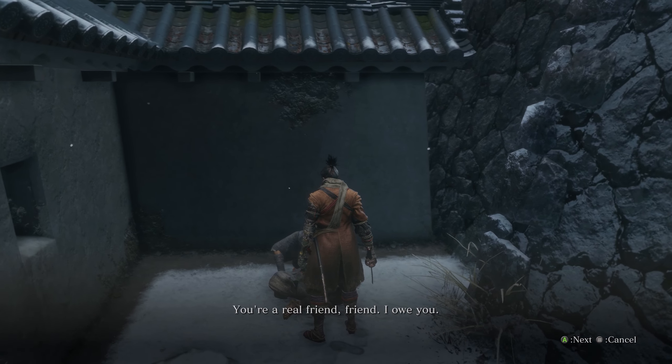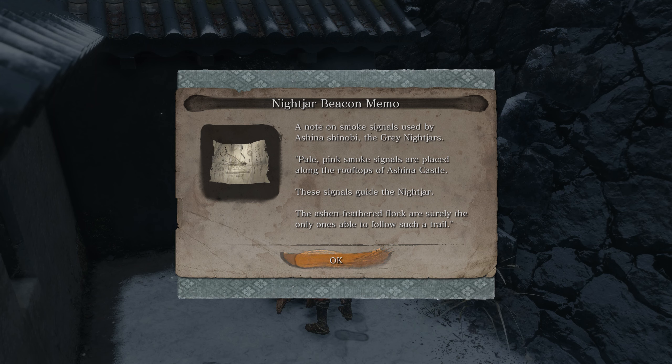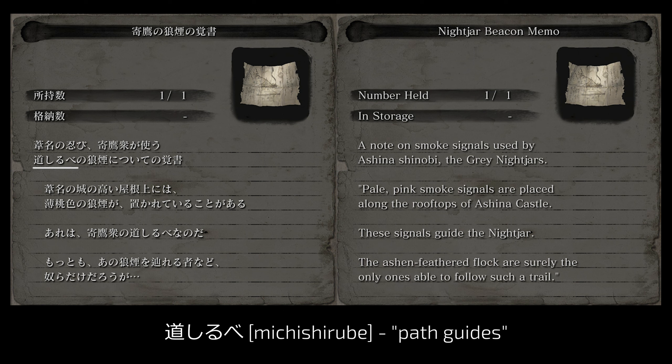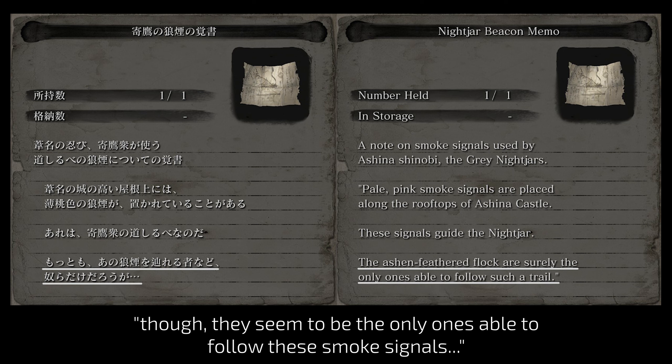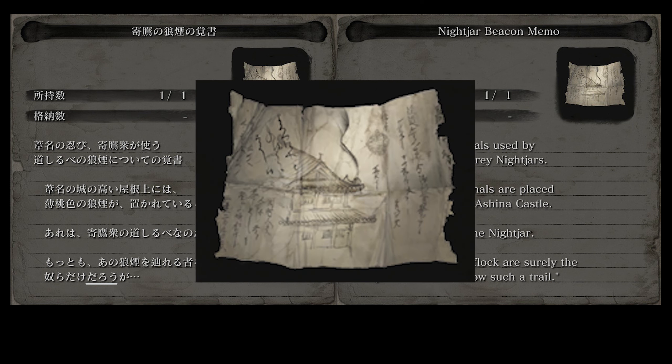Let's talk about the Nightjar beacon memo that you can get from Fujioka. Its original name is Yotakononoroshi no Boyagaki — Nightjar beacon or smoke signal memo. It says that these pale pink smoke signals are Mishishirube, path guides of the Nightjar. The last paragraph ends with three dots and the Darō part, expressing doubt and uncertainty, teasing you into following the smoke signals yourself — in contrast to the English localization, which spent more effort on 'the ashen feathered flock' than preserving this open-ended trail of thought. As with all notes and memos in the game, if you look closely at the item picture, you can see the subject matter depicted — here, the roofs of Ashina Castle and thin trails of smoke.